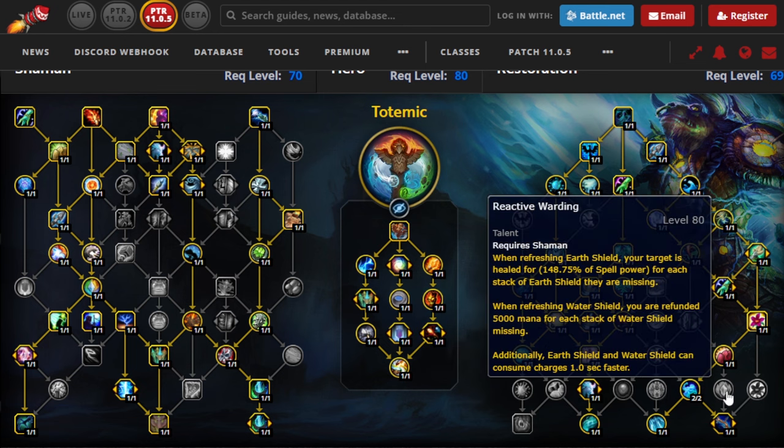The other talent is called Reactive Warding, and it's not a new talent, but it has a new addition. At the bottom, you can see that Earth Shield and Water Shield can now consume charges one second faster, which means that instead of every three seconds, they're now consuming charges every two seconds. It's basically 50% faster consumption, which is going to increase the amount of healing that Earth Shield does significantly. However, the rest is actually insignificant — the healing you get from refreshing the Earth Shield is not that big to begin with. And there are many situations where you are refreshing Earth Shield in between pulls, so you're not getting value from that talent, and if the charges drop completely before you refresh it, you're also not getting value.